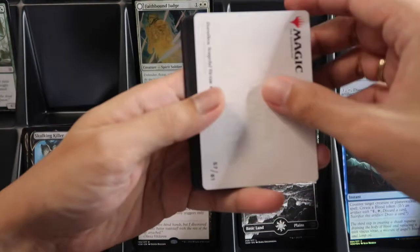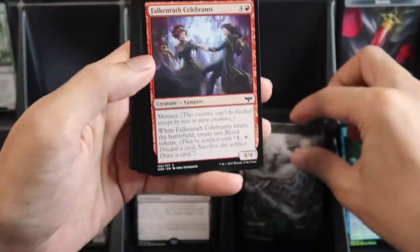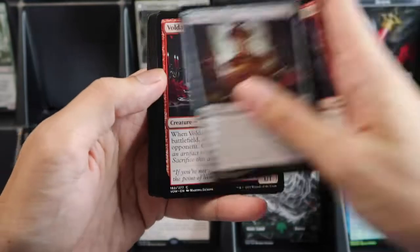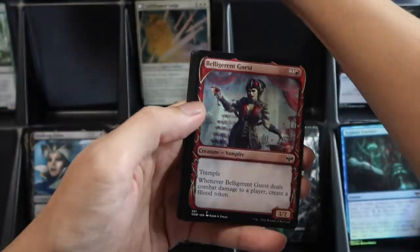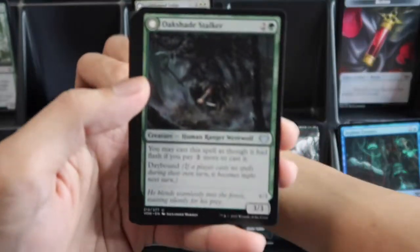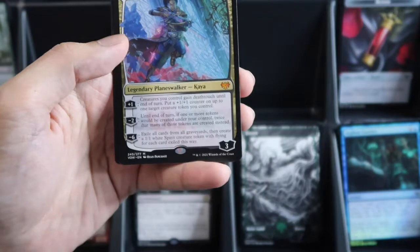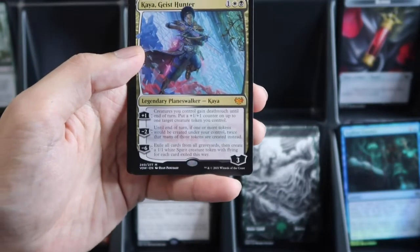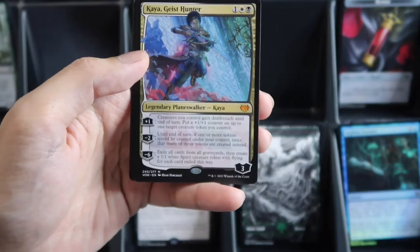That is seven dollars for the regular. One, two, three, four — showcase dual cards, and then our wild slot is another maple going on — it's Kaya, Dice Hunter.